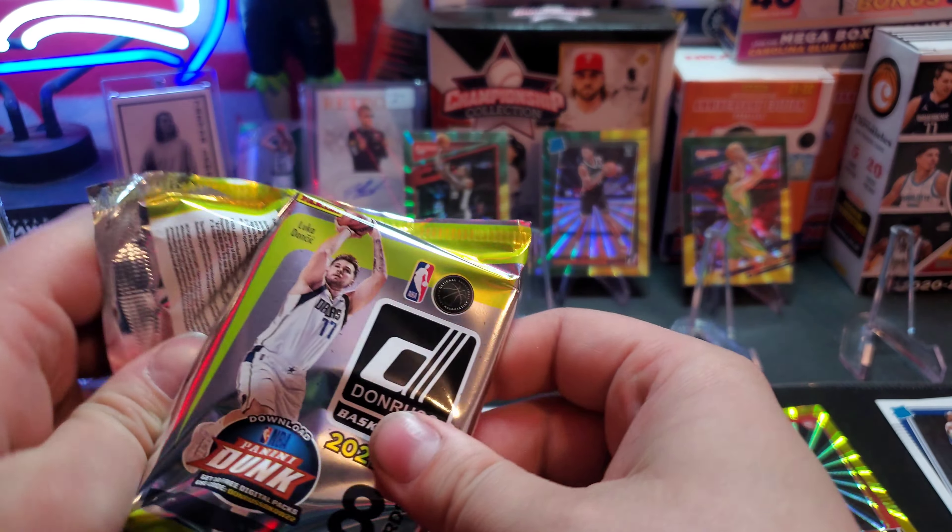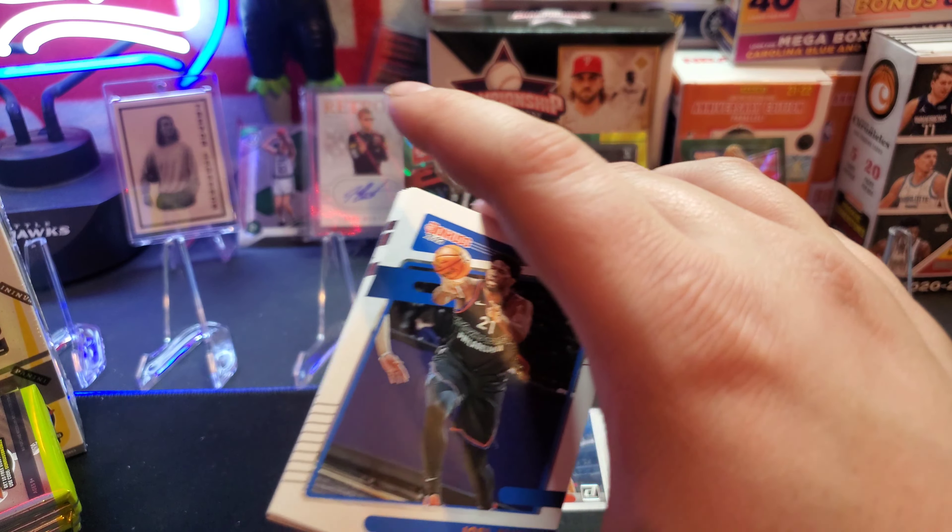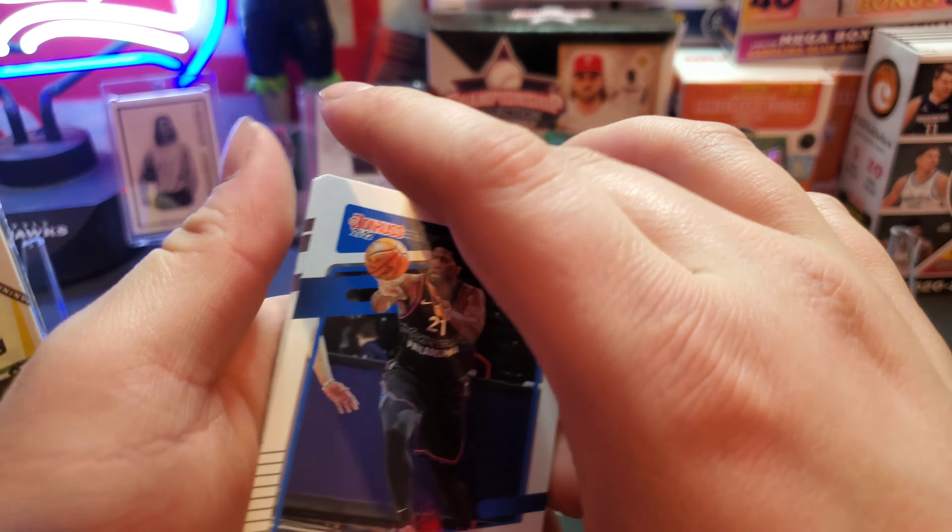First pack — got our boy Luca on the cover. I haven't ripped too much Donruss yet this year, I've kind of heard it's an L from what I've seen. These orange parallels do be looking nice though. Jeremiah Grant for the Pistons — that does look clean. Let me know down in the comment section if you guys have ripped any Donruss this year and how it's been treating you. Our first rated rookie is Bones Hyland — not the best, not the worst. Cameron Payne.